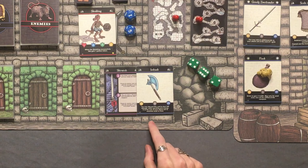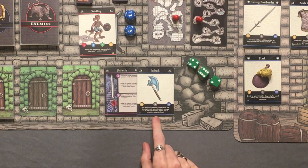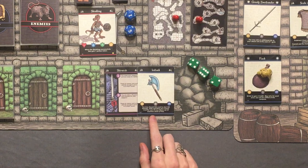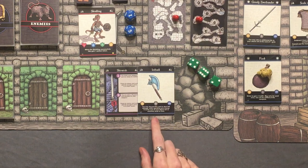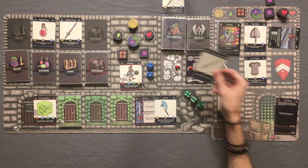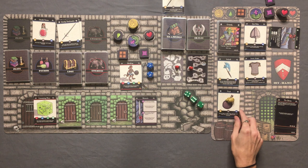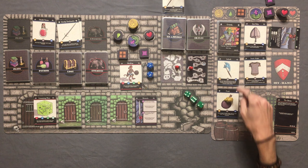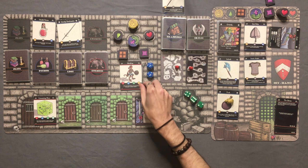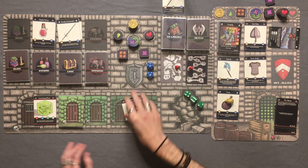The loot from the skinkling is an ice hack. You may discard this card to deal 3d6 damage while spending zero energy, plus 3 to the sum of your attack rolls versus enemies weak to frost, and it only weighs 2. So I'm going to drop this big heavy Greedy Zweihander and pick up the ice hack. Now I have room to hold a potion, which is awesome. We also get 1 gold from the skinkling.